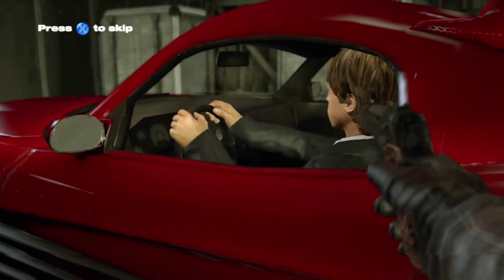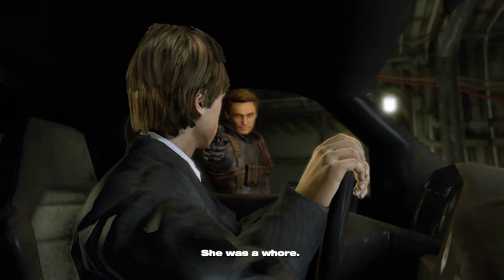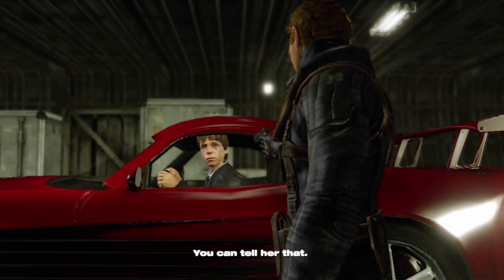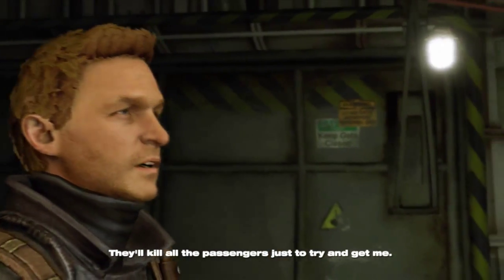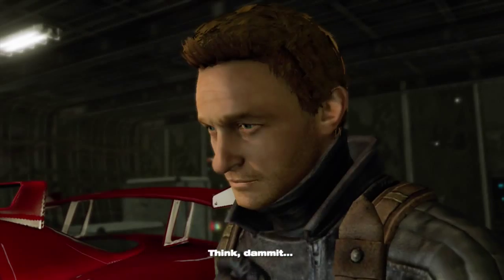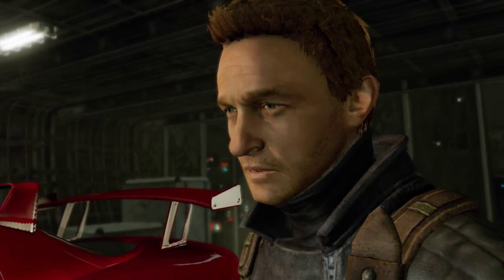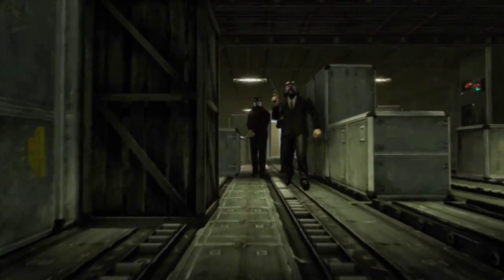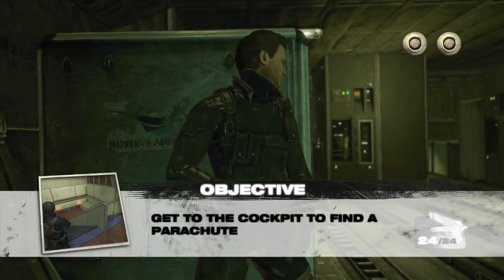The next mission is called 'Fear of Flying' — we're 30,000 feet above the Alps. Cross is back! We're going to need another way off this plane, and I still don't even know why he's even on the plane to begin with. The cockpit has an emergency hatch — so the purpose of this mission is to get to the top of the airplane, to the cockpit, to get the emergency parachutes.